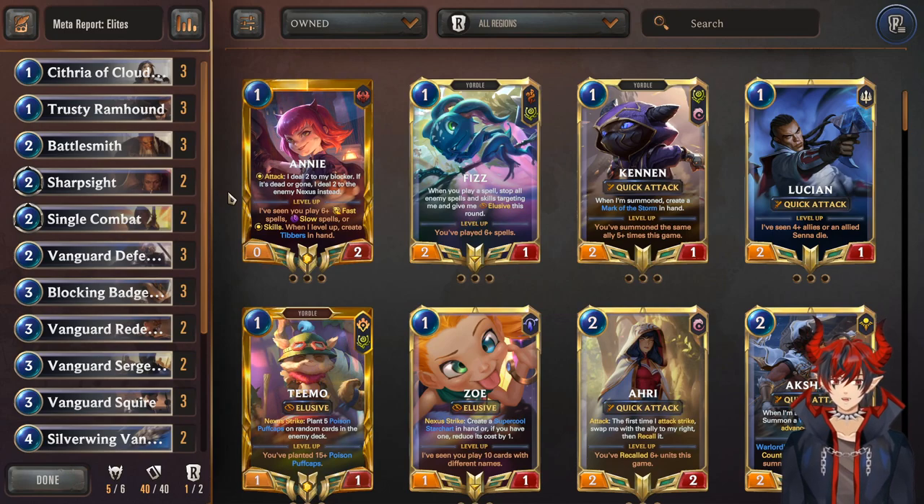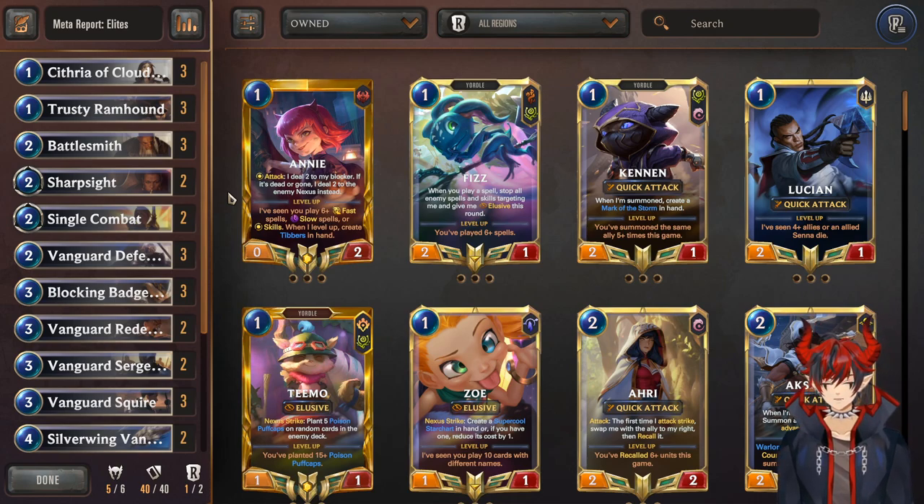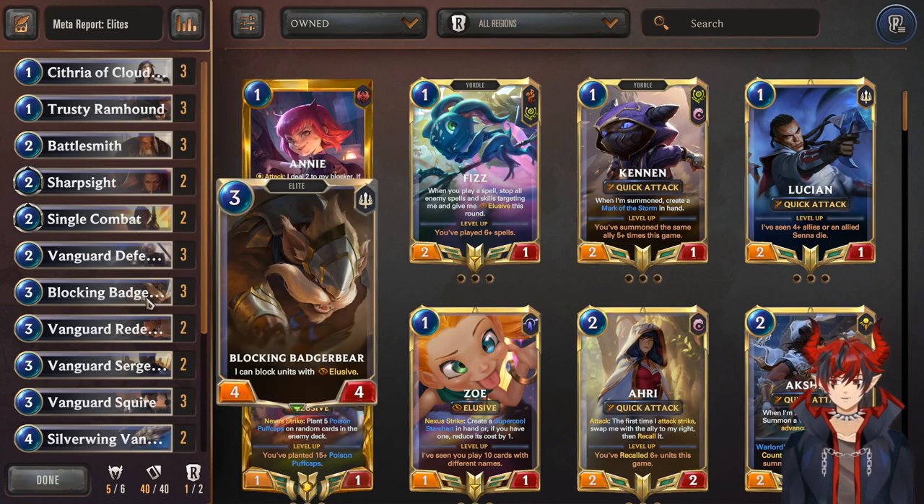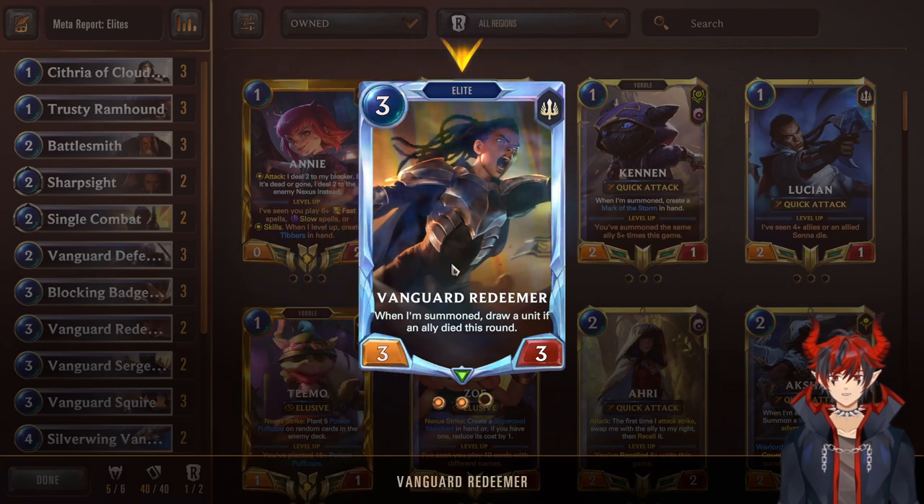This deck is really easy — you just play one-drop, two-drop, three-drop, and the opponent probably surrenders. Of course you have to be really good at combat and take trades efficiently to get full value, because it is a board-centric value-based deck that wants to win on board and during combat. Once you get it down, this deck is nasty.